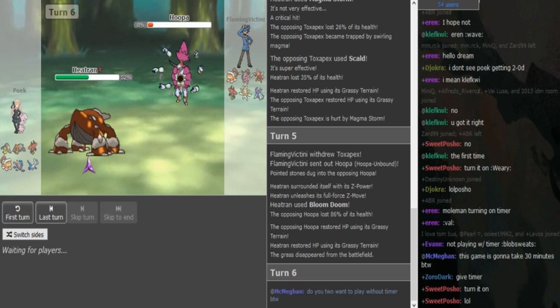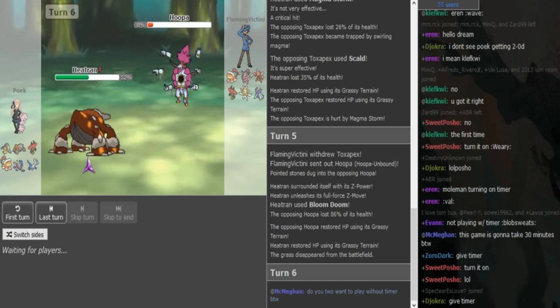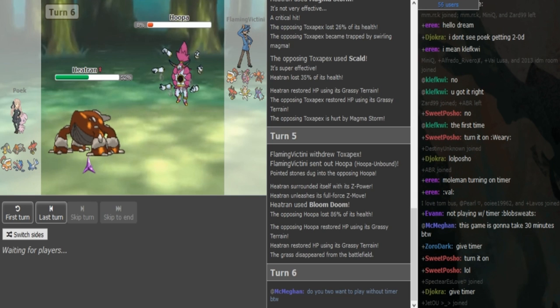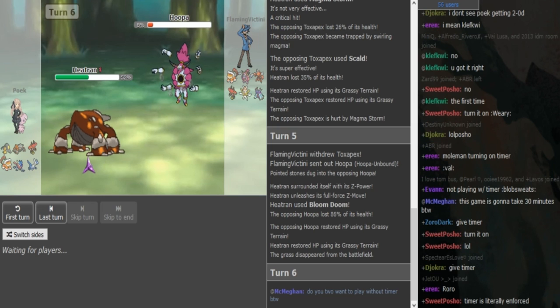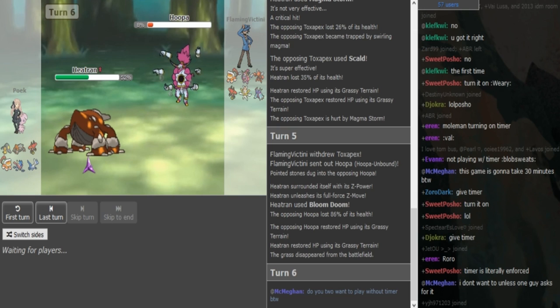Mawile with Knock Off, Sucker Punch, Play Rough, and SD. I might have gotten one of the sets wrong but that's what I remember at least. He obviously doesn't want to get his Bulu poisoned, so Mawile might be the play here for sure. But if Hoopa has Fire Punch, that could be bad for Poik.